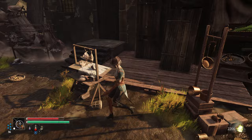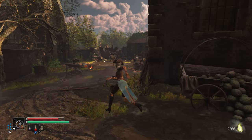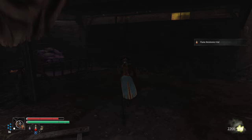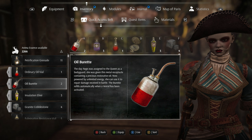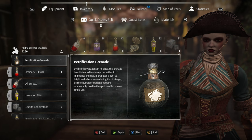Oh it's so small — I wasn't expecting it to be that small. Look at the little butcher station — gross. Hey, people gotta eat, I get it. There's a dead end. Hopefully we can get a shortcut back to the vestal because I'm sitting on quite a bit of essence right now. Let's get some grenades equipped — I have so many petrification grenades, let me put those on.